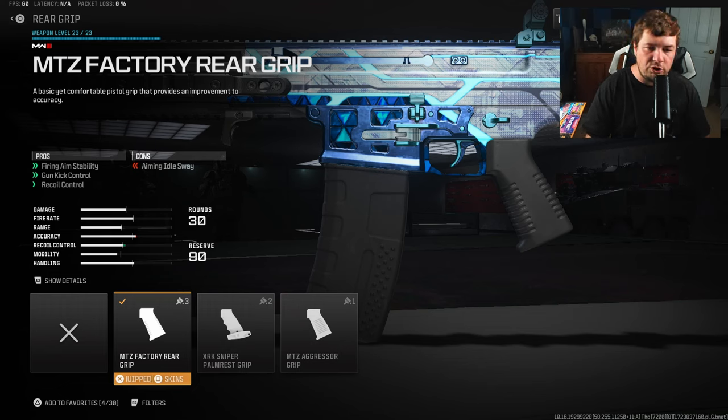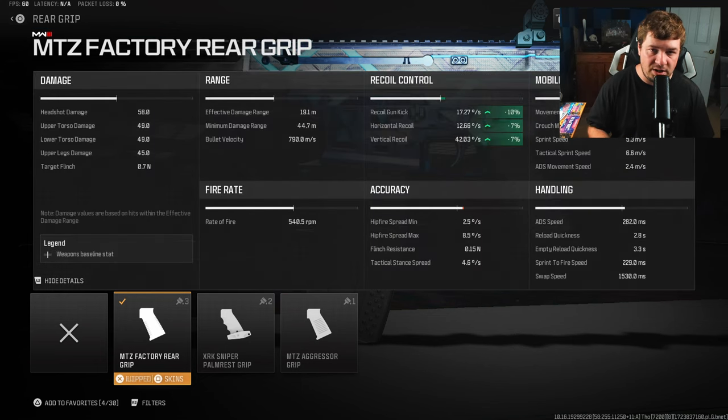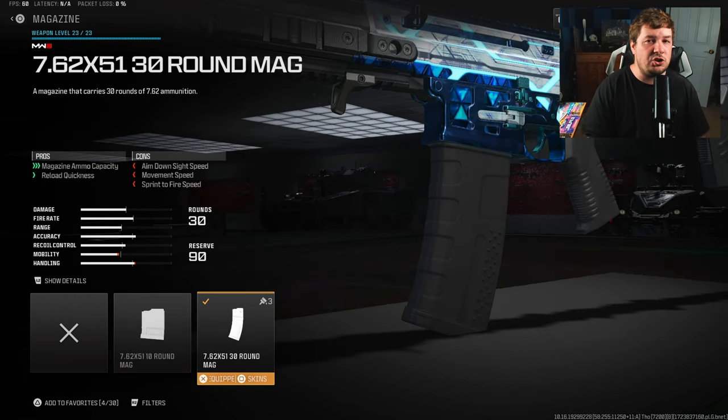For your rear grip, you're going to want the MTZ Factory Rear Grip, giving you both recoil control, gun kick control, and even more fire aiming stability. You can see the trend of the build — we are getting 10 to the gun kick, 7 to the horizontal and vertical recoil control, and of course even more fire aiming stability.